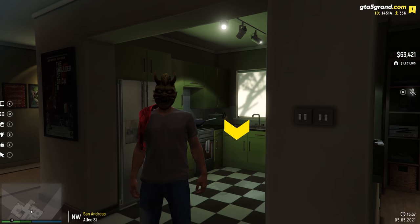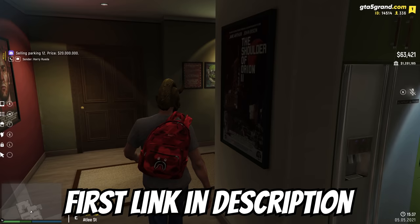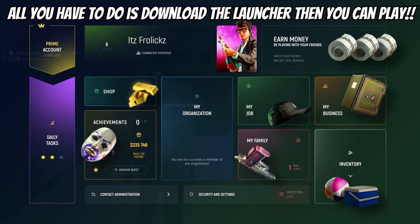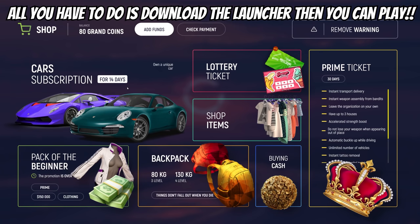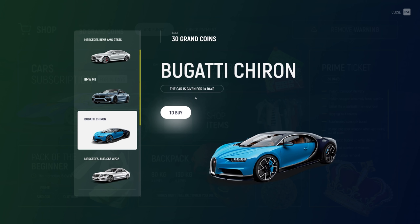Today we are playing Grand RP, a really fun role-playing server. There's a link down below if you want to join — it's completely free. When you join you get some grand coins, and if you head to the shop you can redeem them for things like awesome cars. For instance, you can use 30 grand coins to get a 10 million dollar Bugatti Chiron on day one, accessible for 14 days.